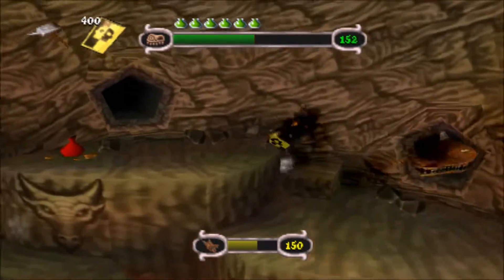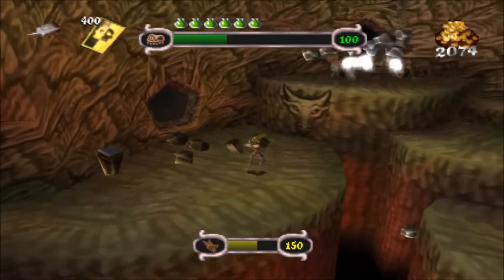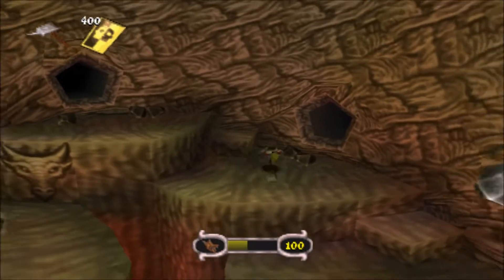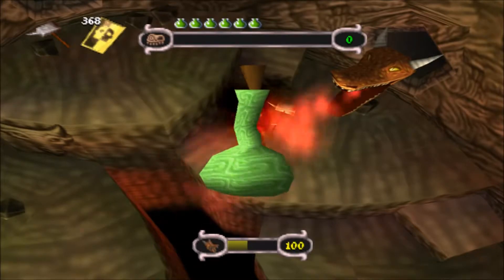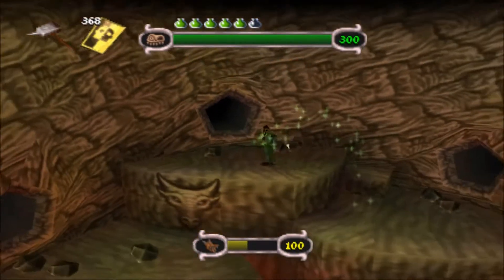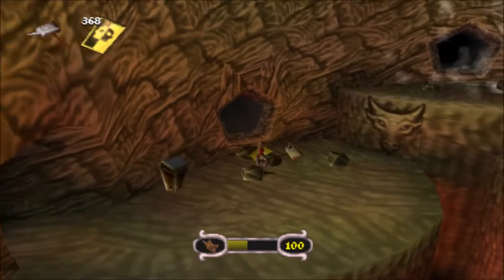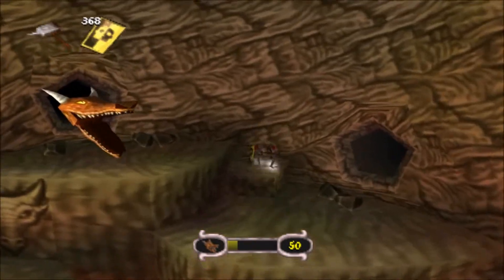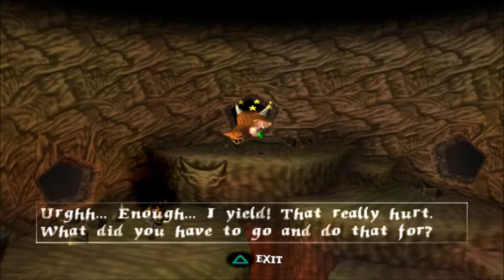That's not right, and that isn't right either — I'm fucking getting bent. I tried to do a dash jump but I wasn't even running, I just blocked and fell off. He never freaking goes there — such bullshit. I almost did it again. Yeah, fuck you. I'm on fire! Oh no — I yield! That really hurt. What did I have to go and do that for?